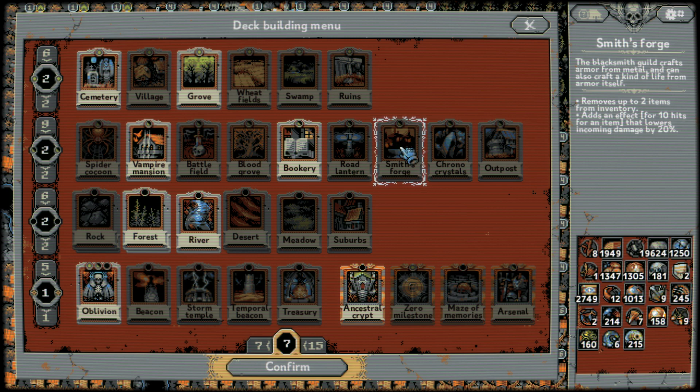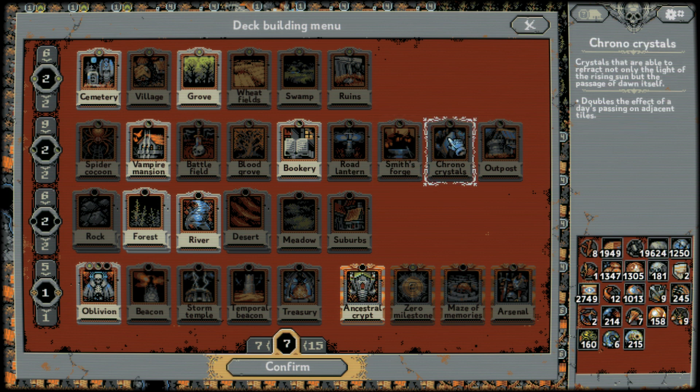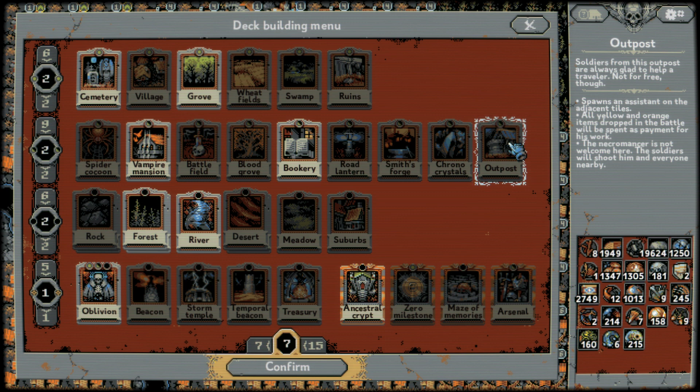Smith's Forge just doesn't seem that useful because the item effect only lasts for ten hits — I wouldn't even deal with it. Chrono Crystals — they're really not that useful. They double the effect of a day passing on you so you can spawn more enemies faster, but it's really not important. You can use it if you want, though. Outposts are okay, but I personally don't use them — you can throw them down, but then you don't get any loot depending on how many you put down. Early game, if you can get Outposts it could help you farm without getting killed, but it just seems too complicated and too much of a hassle.